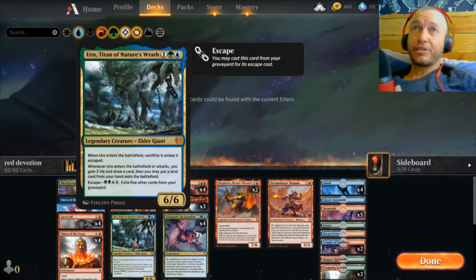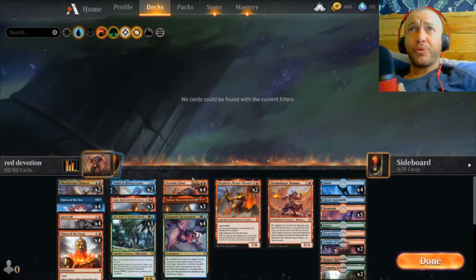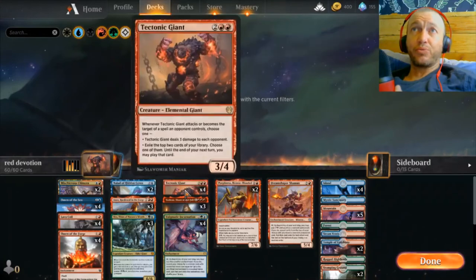That's the whole brew — Enigmatic Incarnation just digging into the right pieces, and then all of a sudden you have this big red devotion attack.